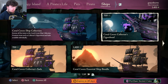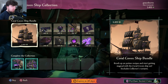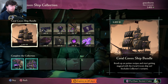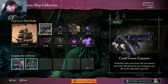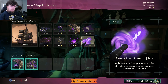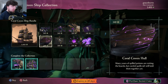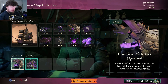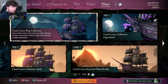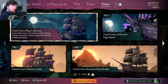Let's move on to ships. The big one selling in the Emporium right now is the Coral Coven ship collection. You can buy the whole bundle or individually — for this whole bundle each piece is 349 ancient coins for the Coral Coven cannons, capstan, figurehead, flag, flare, wheel, sails, and hull. There are also collector's skins: the Coral Coven collector's figurehead at 799 ancient coins, and the collector's sails also at 799 ancient coins. It's very well themed for Halloween.